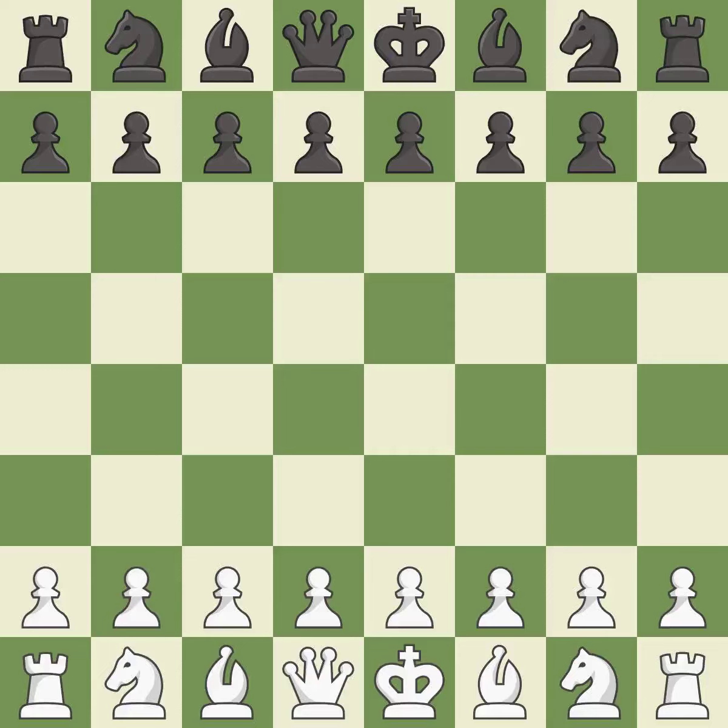Queen's Gambit Declined, Semi-Slav Defense, accelerated move order, for e4 Bb4. This was a close game that was lost by a mistake. Black got the better of white in that game. White played the opening well, but black was on another level. Black capitalized on their chances in the middle game.